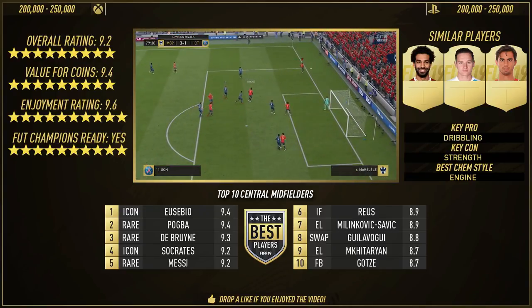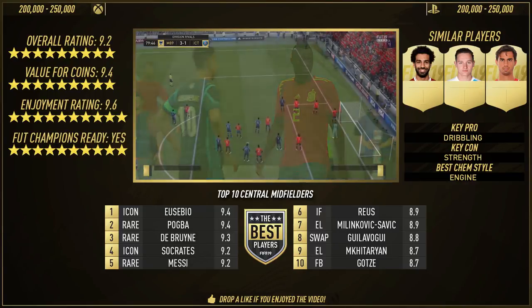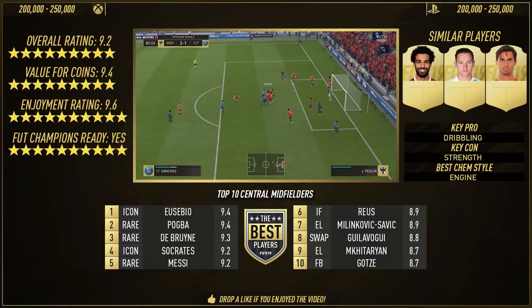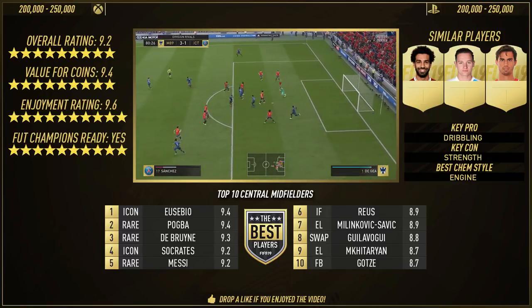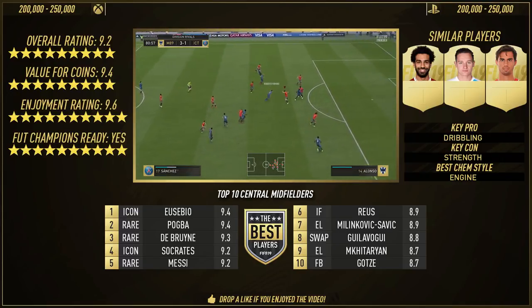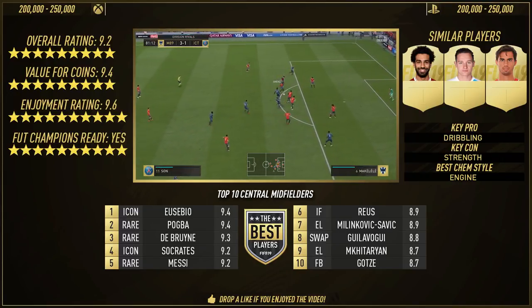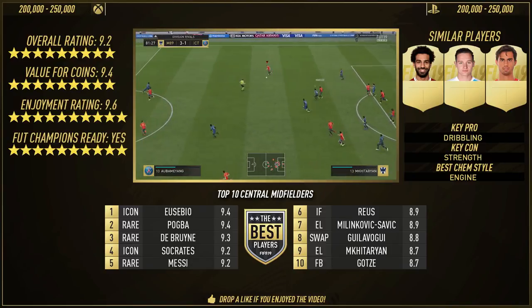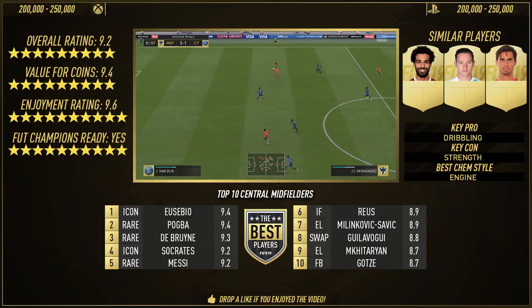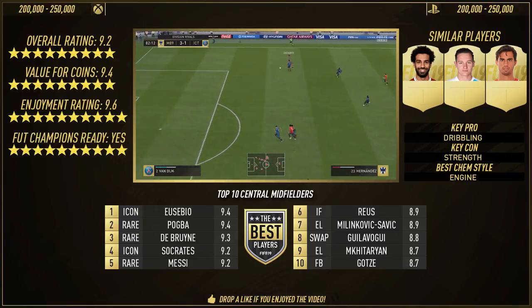Value for coins: 9.4. The One to Watch gets a 9.4, the in-form would get around a 9 — I reckon he's worth it right now. Put him in your weekend league team, he'd do wonders. I'm hoping I get him in red tomorrow for the weekend league rewards. Enjoyment rating: 9.6. What's not to enjoy about a 4-star weak foot, 5-star skiller with great dribbling, great acceleration, great stamina, great shooting — great everything really, apart from strength. 9.6 in that category.